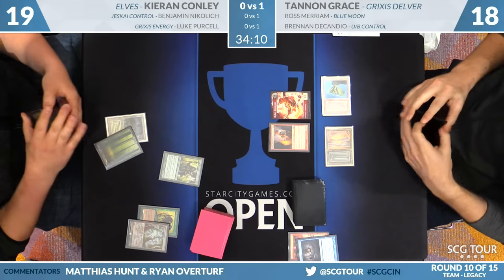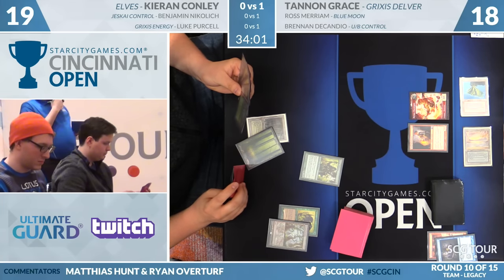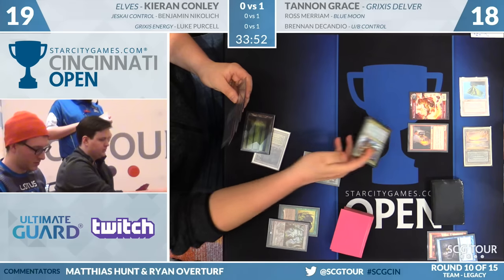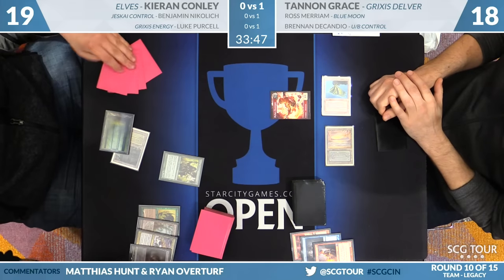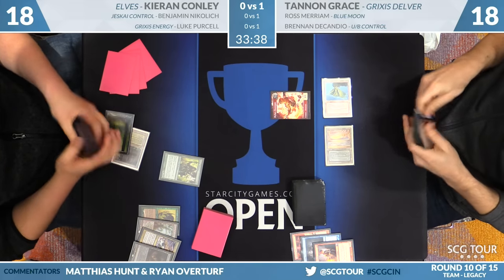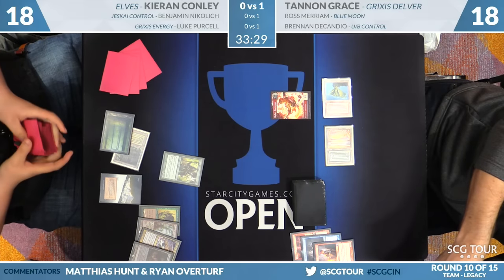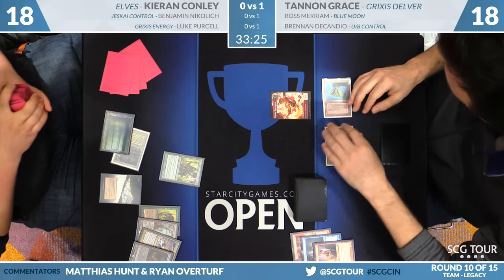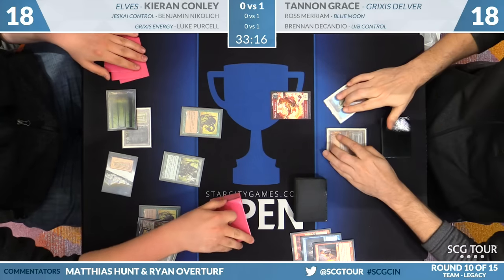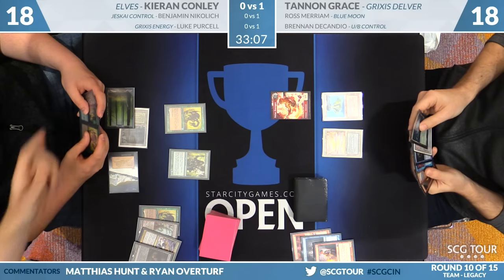I like the way that Kieran draws cards as if there were Miracles in the deck. Abrupt Decay will shoot down the Pyromancer. I don't think Kieran wants to trade that Visionary off with an Elemental token, but he can make Wirewood Symbiotes to pair. I believe that Kieran drew Gaia's Cradle for the turn. Kieran chooses to fetch for Taiga here to cast a Symbiote. The Cradle could also do that and then the Fetchland could be used to find Dryad Arbor. You don't really want to expose the Cradle to Wasteland — maybe that's the calculation here.